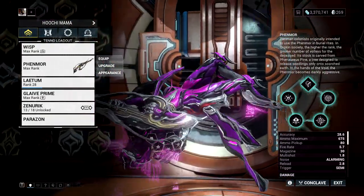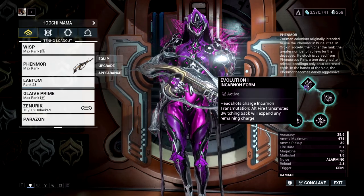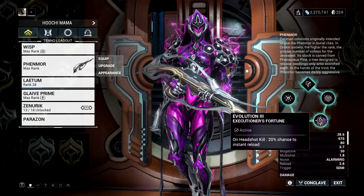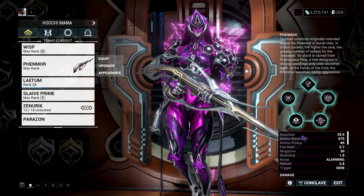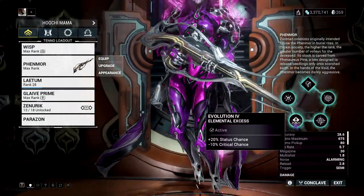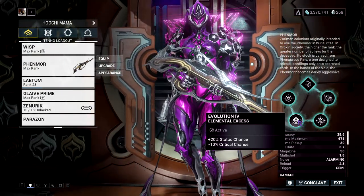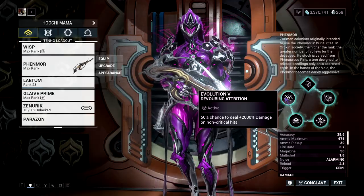A lot of people enjoy this weapon and it's very damaging. For evolutions: first I'm using Cannon Form; second, Accuracy Less Recoil because the rest aren't that good; third, on headshot kill a 20% chance to instant reload. Evolution four, you can pick the 50% more chance to increase the Cannon meter — that's also good. Evolution five's negative crit chance actually increases the chances of getting the 2000% damage proc, which is the main part of this weapon.